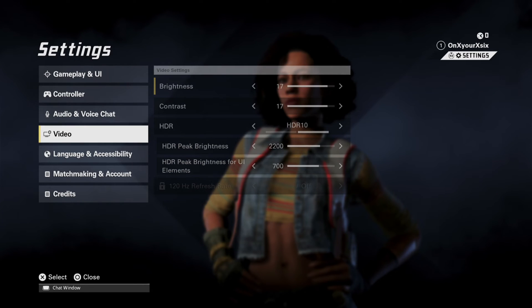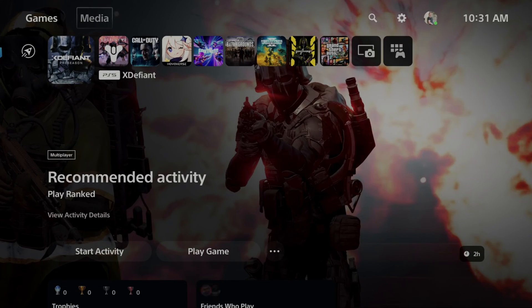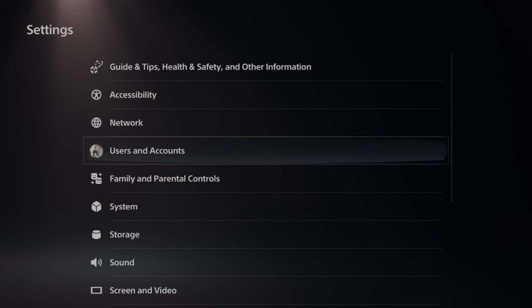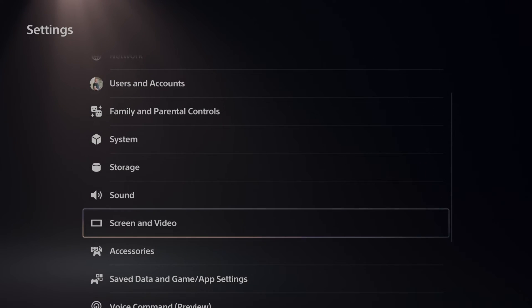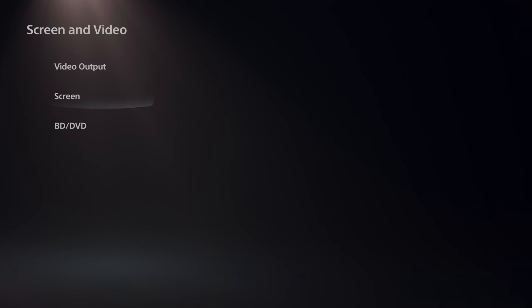So if you're on the PlayStation or the Xbox, you might have the option to adjust HDR on the system level too. So on the PlayStation, if I go back to Settings right here and then scroll on down, if I go to Screen and Video right here like this, I should be able to adjust the HDR.